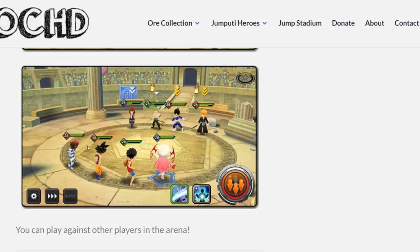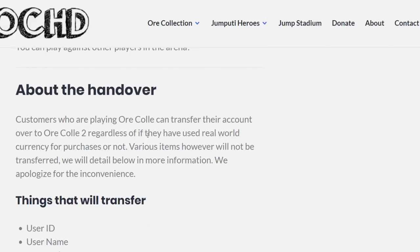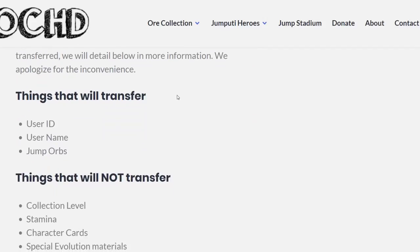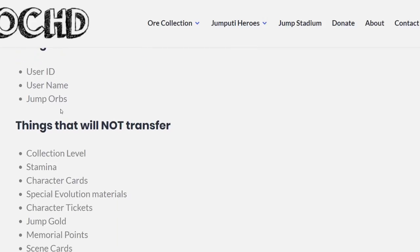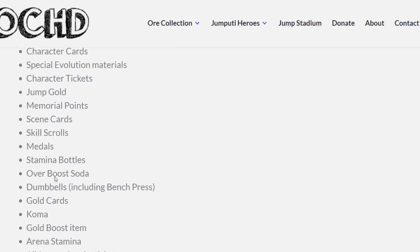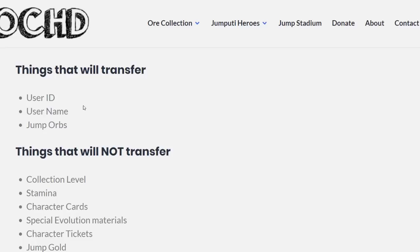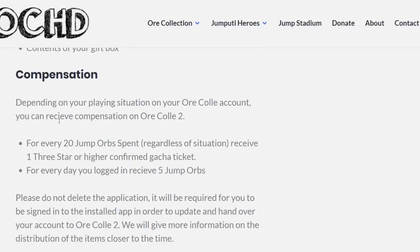About the handover: customers who are playing Ore Collection can trust their account to work at Ore Collection 2, regardless of whether they used real-world currency or not. Various items however will not be transferred. Pretty much if you play Ore Collection 1, you won't be able to get all your stuff on Ore Collection 2 — that's just how it is. Things that would transfer: ID, name, and Jump Orbs. Things that would not transfer: collection level, stamina, and character cards — pretty much everything except your name, ID, and orbs.